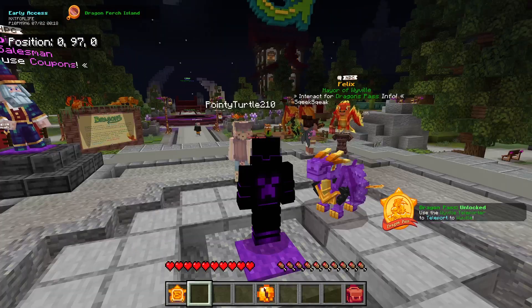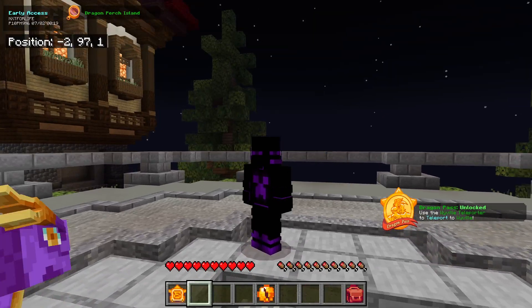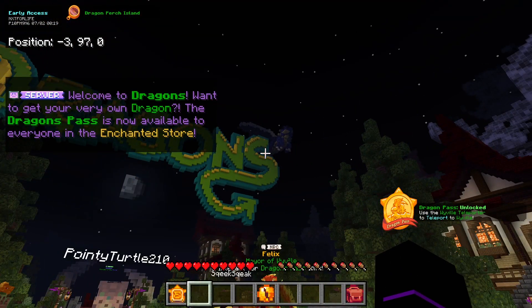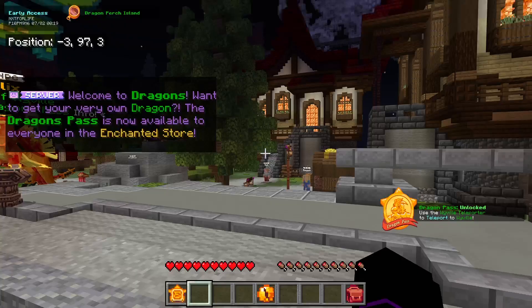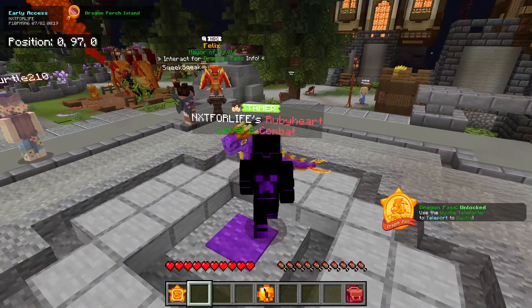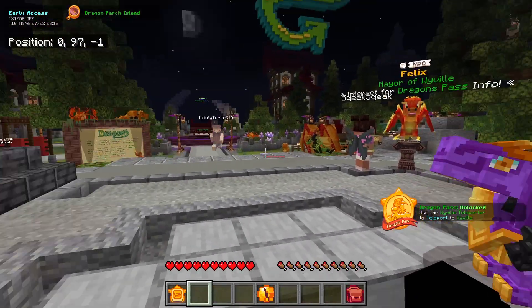Hey guys, Shadow here. Welcome to another Minecraft video, and welcome to something new on the channel — welcome to Enchanted Dragons. This is an RPG game mode with dragons on a dedicated server. Here's my dragon, a Ruby Heart, which is a combat dragon.